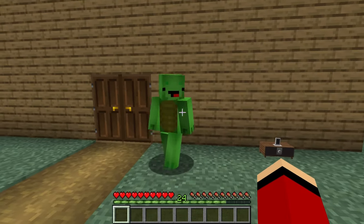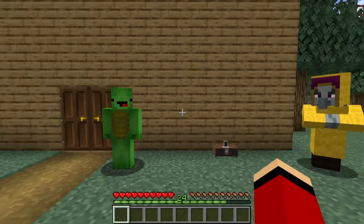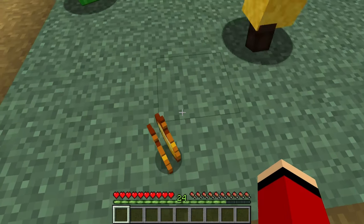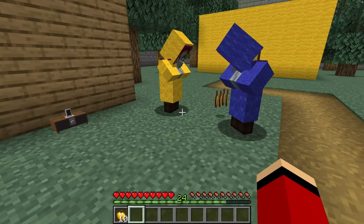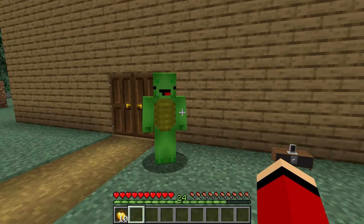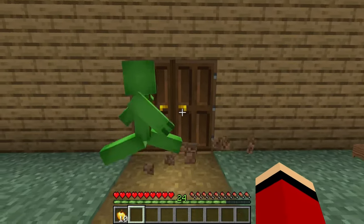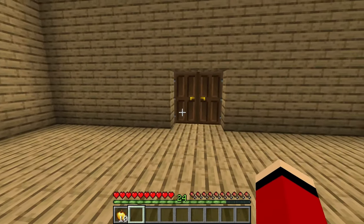JJ tells everyone to go home, set up anti-fox security systems, and have no contact until tomorrow. Yellow generously hands out golden apples to everyone before they part ways, advising them to eat one if the fox shows up. JJ heads home to build his security, starting with a pitfall lava trap at the entrance, camouflaged with carpet so the fox won't notice it.